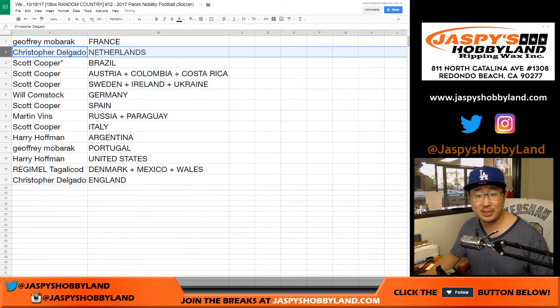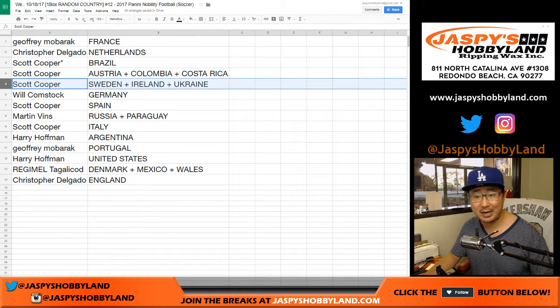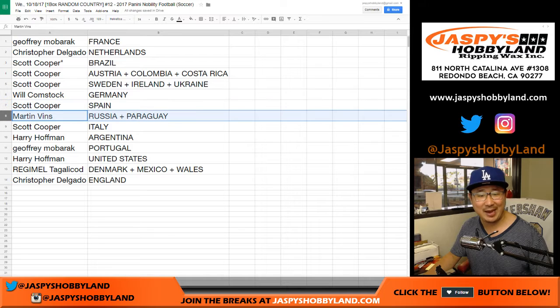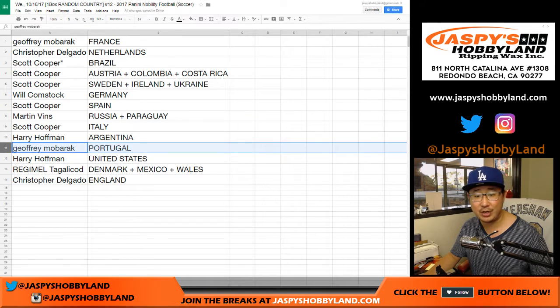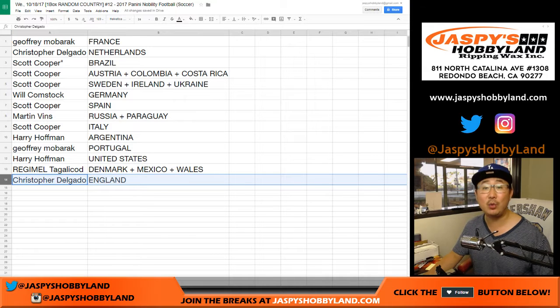Jeffrey with France. Christopher, you have the Netherlands. Coop with the last spot — Mojo, Brazil. Coop, you also have Austria, Colombia, Costa Rica, Sweden, Ireland, Ukraine. Will, you have Germany. Cooper, you have Spain. Martin with Russia, Paraguay. Coop with Italy. Harry with Argentina. Jeffrey, you got Portugal. Harry with the United States — did not do well in qualifying. Regimele: Denmark, Mexico, Wales. And Chris Delgado with England.